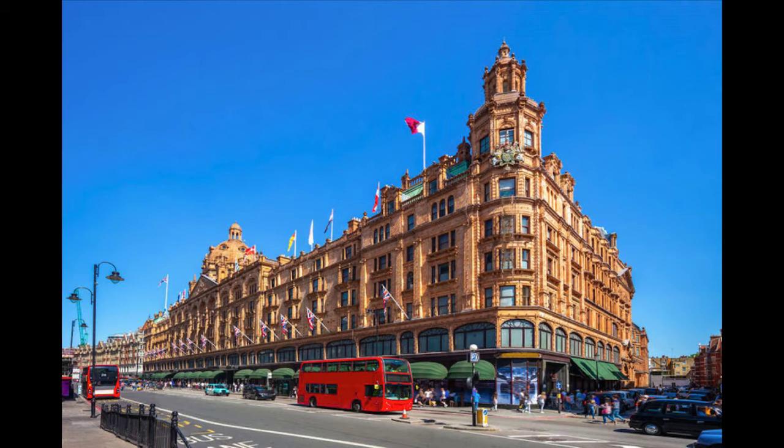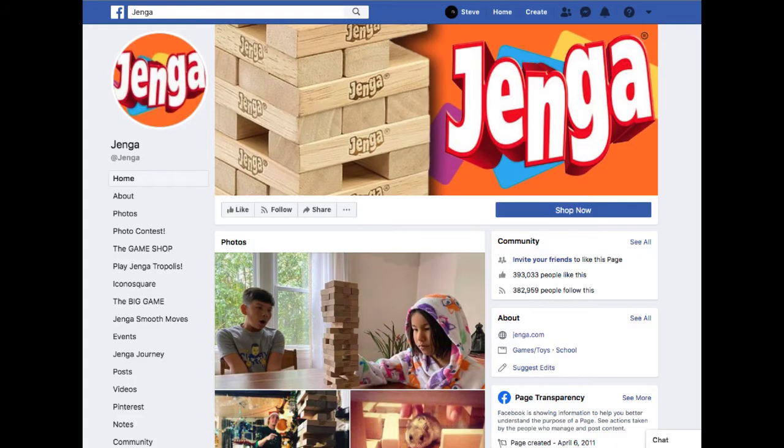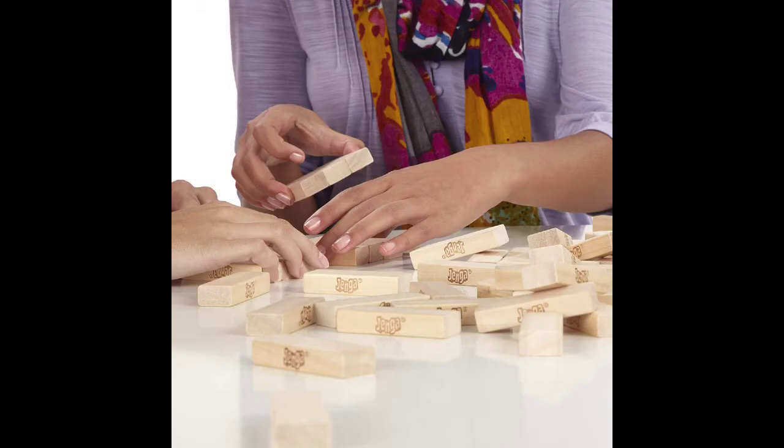The record for the highest known Jenga tower is 40 complete stories with two blocks into the 41st, claimed in 1985 by Robert Grebler from the United States. Jenga the company is actively seeking a new world solo height champion — become a fan and stay tuned to the Jenga Facebook page for further news. Now let's get on to the rules. A classic Jenga game consists of 54 precision-crafted, specially-finished hardwood blocks.